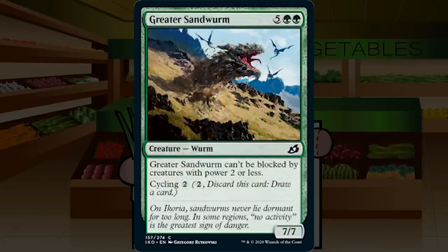Greater Sandworm is a reprint from Amonkhet — 5GG for a 7/7 common Worm that can't be blocked by creatures with power 2 or less, with cycling for 2. In Amonkhet you almost always just cycled it because the format was too fast. This format looks like it could be slower, but I'm not sold. If you get to seven, you've got a hard-to-block 7/7; if not, you cycle it. C, not much more.